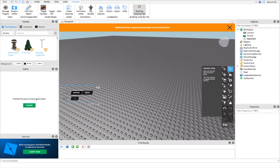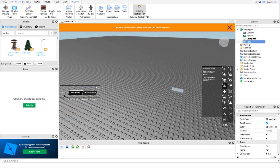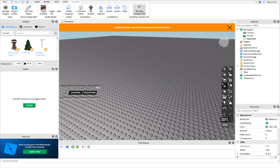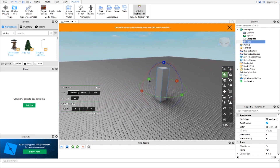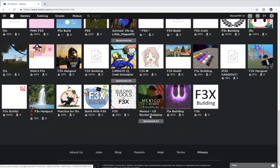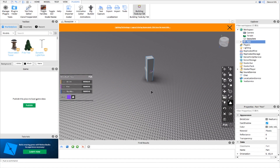By the way, when you add a part it's actually anchored by default, which is actually a good thing. If you don't know what anchored means, it means it's not going to fall — if it's not anchored it would fall. You can build amazing things with it, and you can also build in other games. There are some places like building hangout areas that use F3X, but building with studio is just awesome.